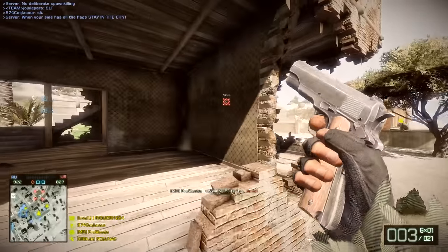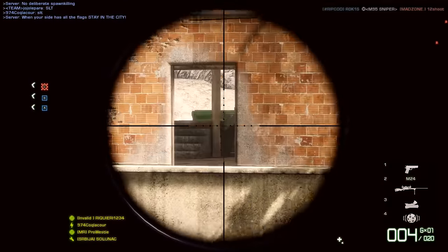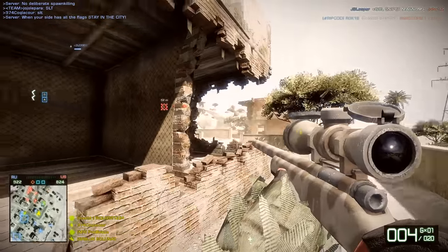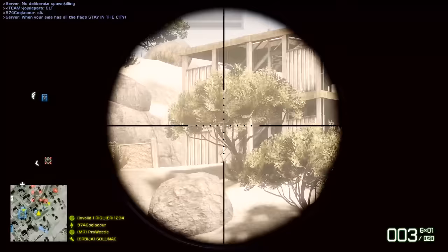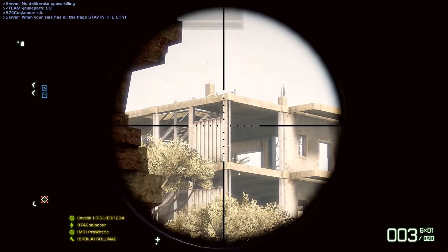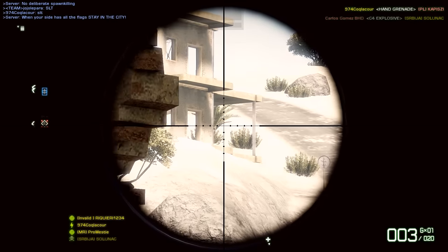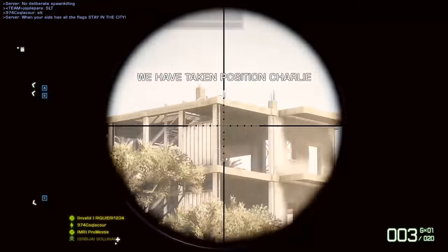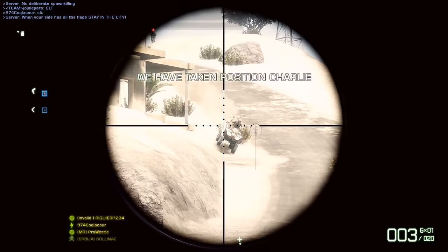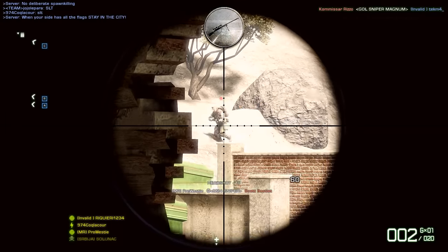Back in the base game, Bad Company 2 offers us the US Army variant of the M40, designated the M24. The only real difference in real life between the M40 and the M24 is the M40 uses a short-action model of the Remington 700, and the M24 uses a long-action version. This isn't really reflected in the game — it's just to fit the fact that the US Army is the faction in Bad Company 2's multiplayer, while in the Vietnam War, the Marines played a massive part.